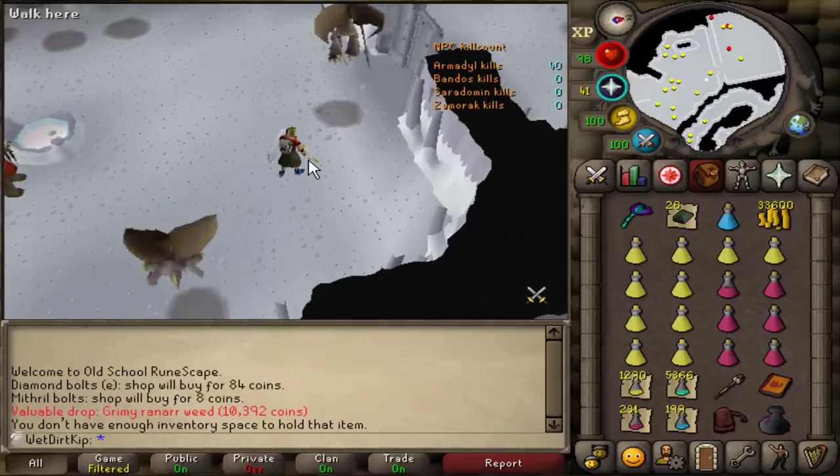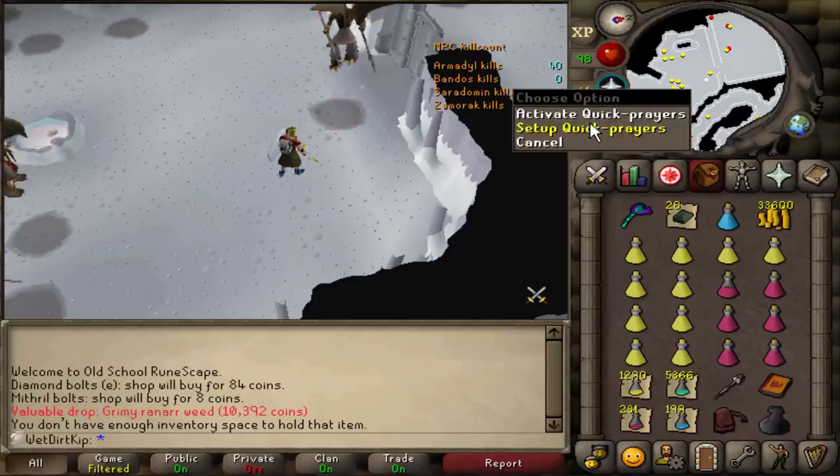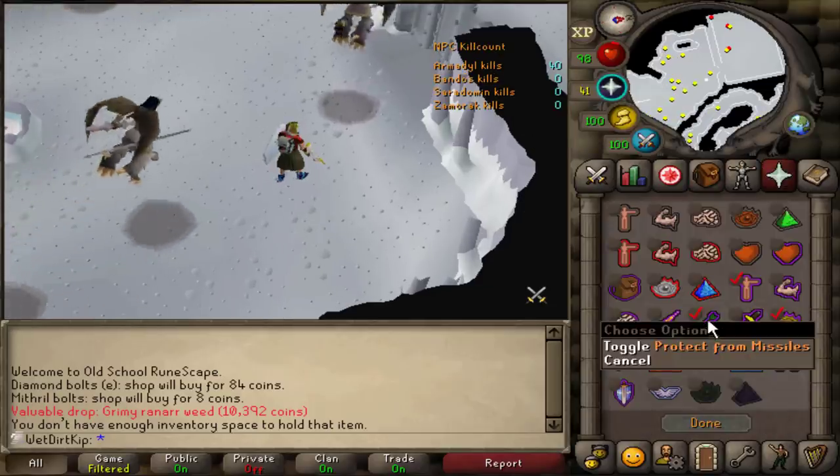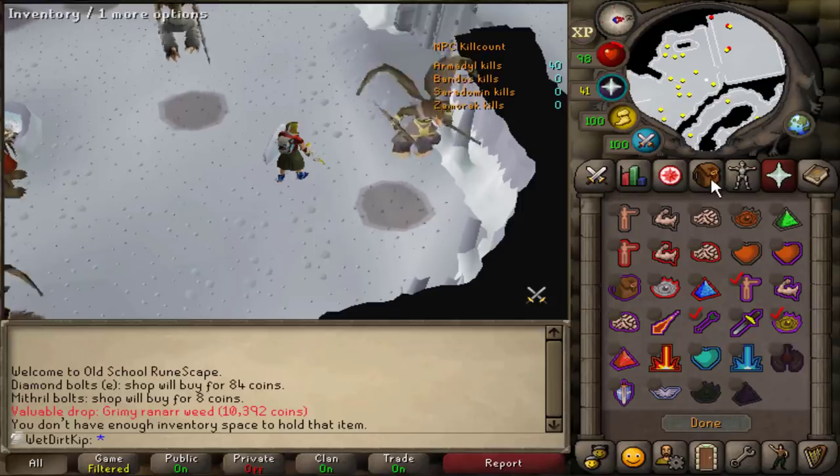All I'm going to do is hit Arma once and then walk under, so that way we can trade one-to-one hits. I have my Quick Prayer set to Missiles, Steel Skin, and Eagle Eye. I'll just be camping that the whole time.